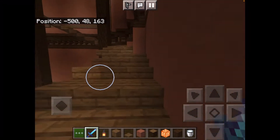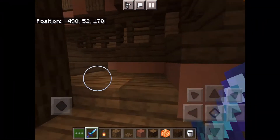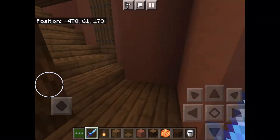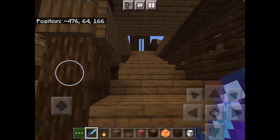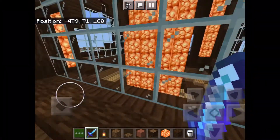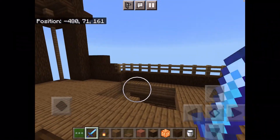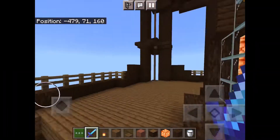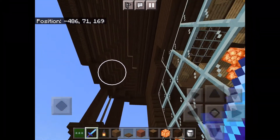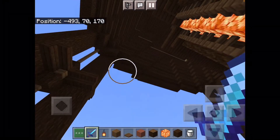Then we climb the rest of the way up the spiral staircase to the very top of the lighthouse, where we see the light. I built this, I built that, I built everything — it came out pretty cool. I had a little accent out there that I kind of like how I did.